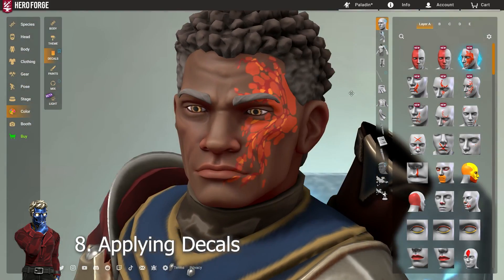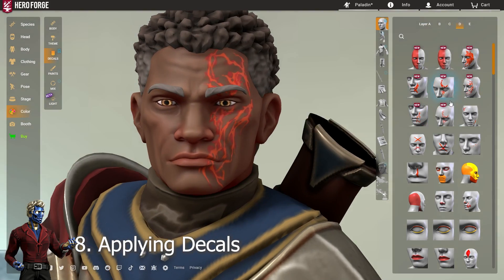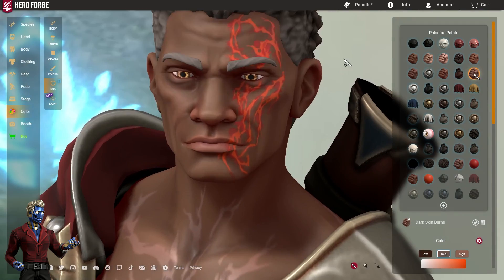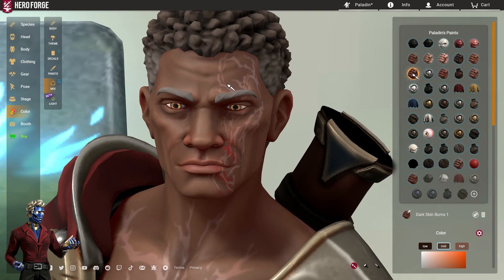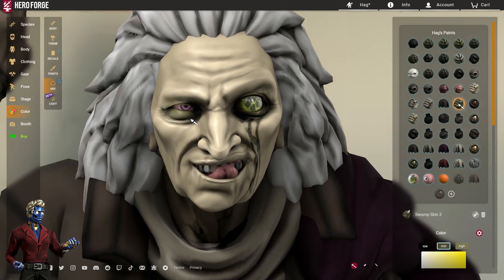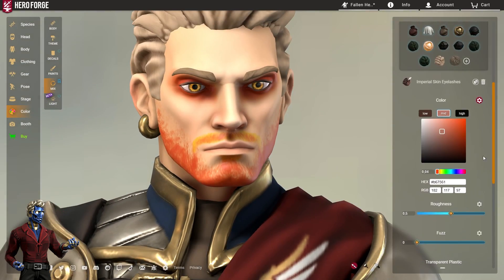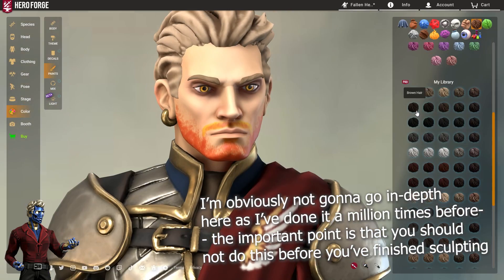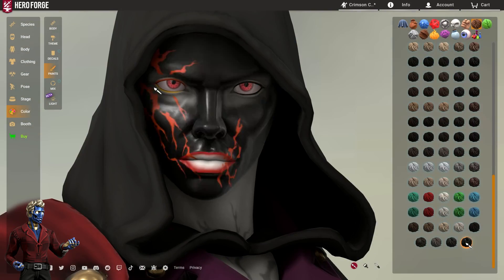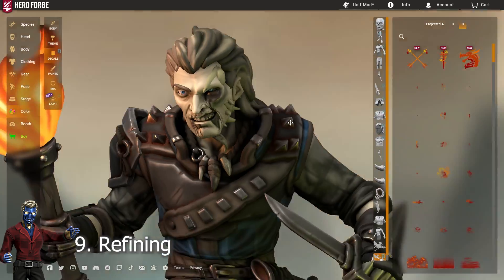Step number eight: decals. Now that you have a draft of a face, you can slap on decals. I stress that this is a draft — whatever you make at first will likely need polishing. When it comes to decals, most of the old rules still apply — I still use eye socket shading, scars, lip decals, stubble, etc. But beware that you cannot use just the same colors from the old decals or it will really stand out like a sore thumb on a newer face.